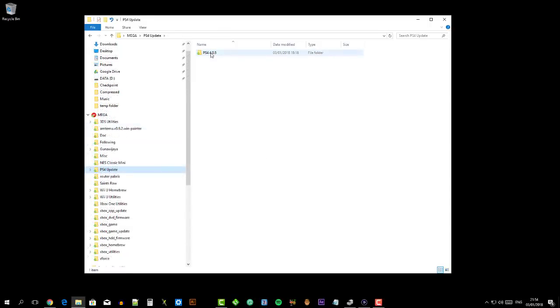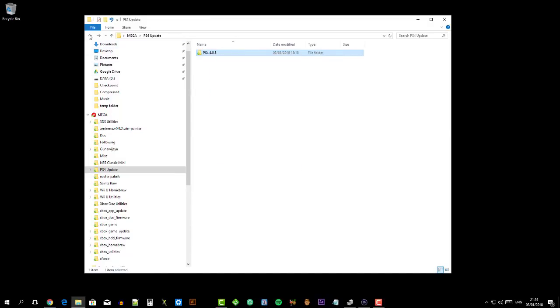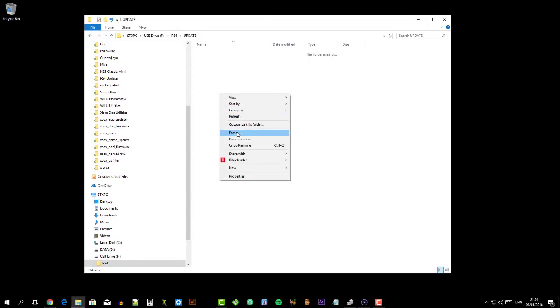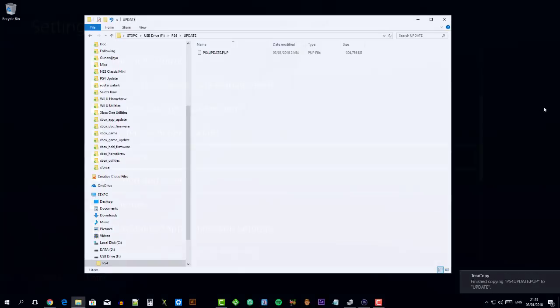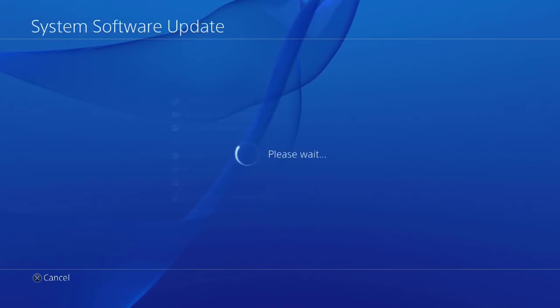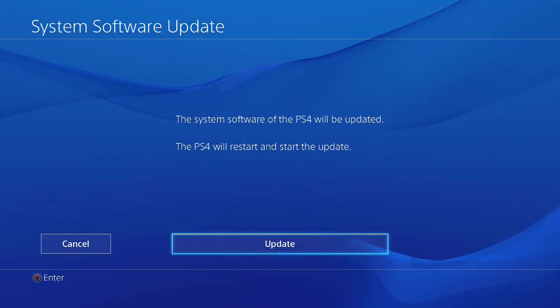Then copy the downloaded PS4 4.05 firmware to this folder. Plug the USB flash drive into the console and go to system software update. It will detect the 4.05 firmware. Press next and proceed with the update.